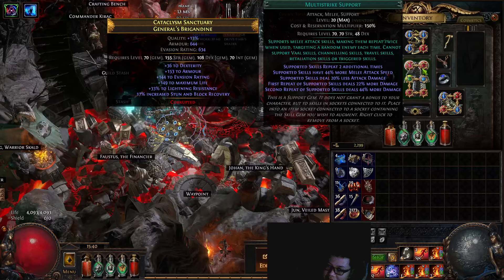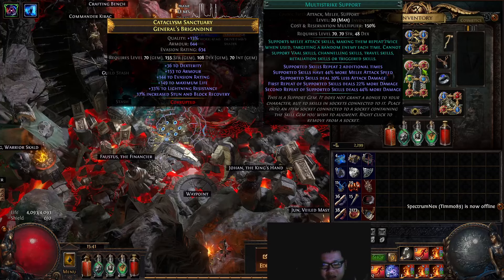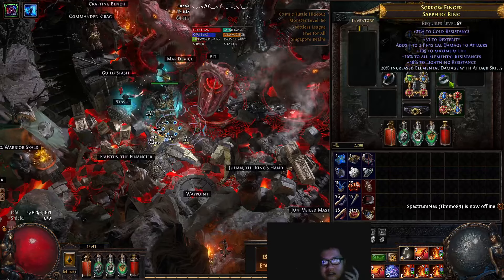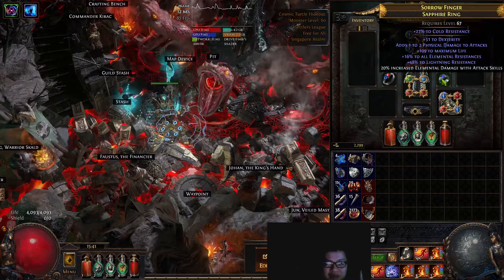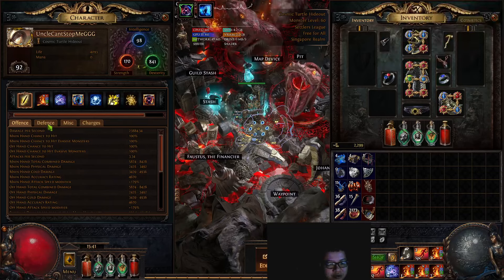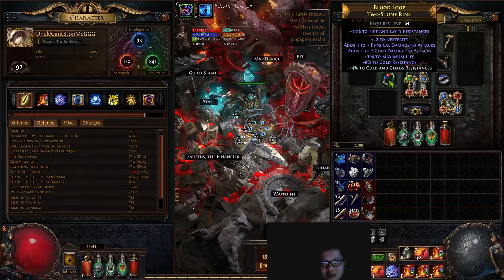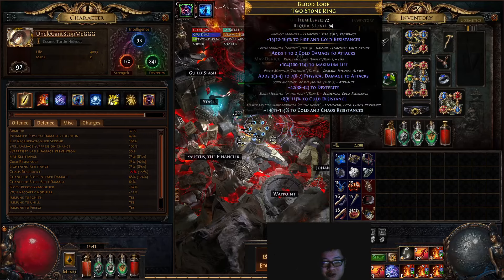This chest I bought for around 30 to 35 chaos at the end of my stream yesterday. This helmet is somewhere around 5 to 10 chaos. This boot is also around 5 to 10 chaos. This ring here is the most expensive item in the build at 30 chaos — equal to the chest. The actual value should be like 50 or 60, but it gives me resistances, life and dexterity, which is what we want. I do have some excess resistances, so you do not need that amount.